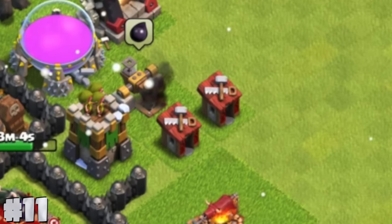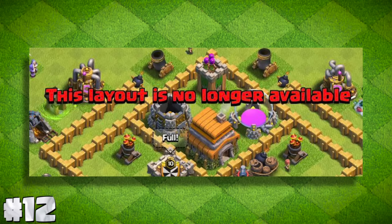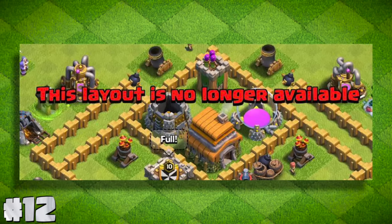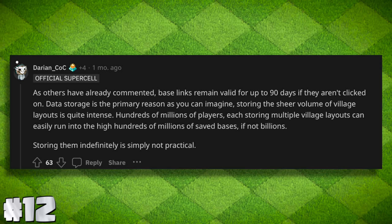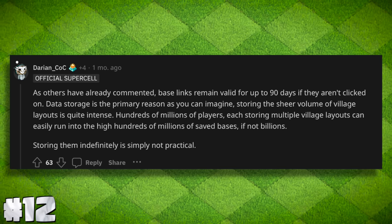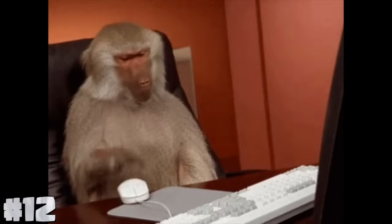In 2019, Builder Huts were temporarily made red for the Lunar New Year event. Base links can in fact expire and no longer be able to copy the base. According to Darien, if no one clicks a link, it expires in 90 days. However, I couldn't find how long these links stick around if they're constantly being clicked.